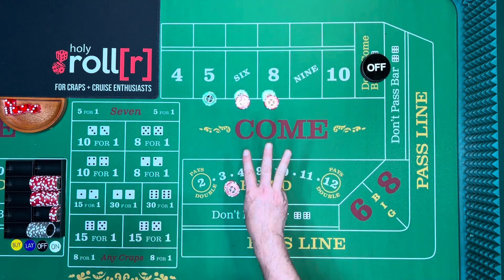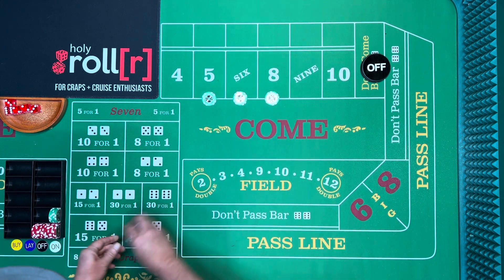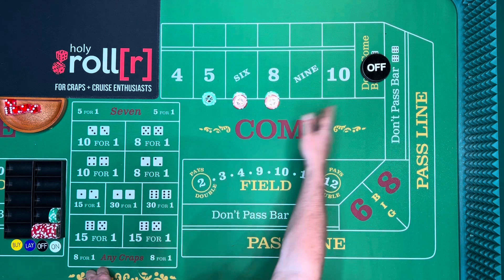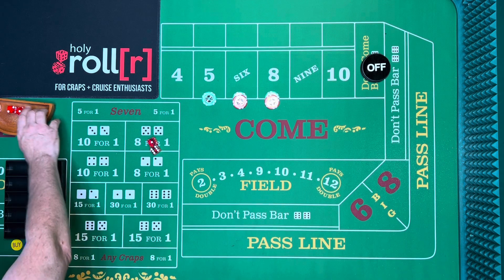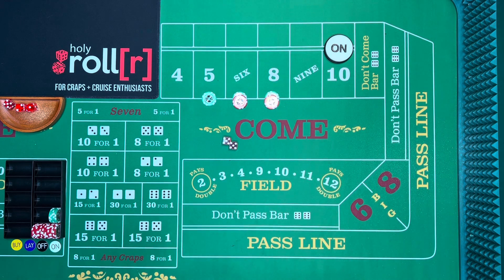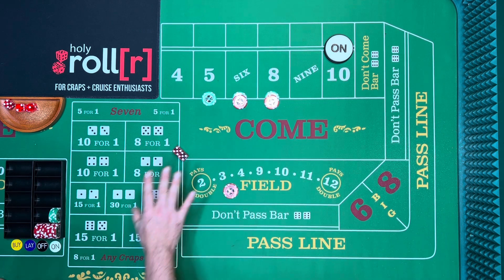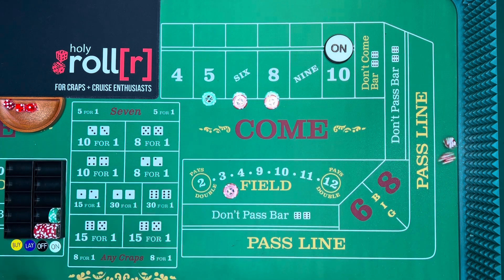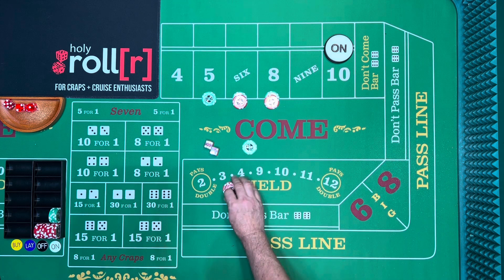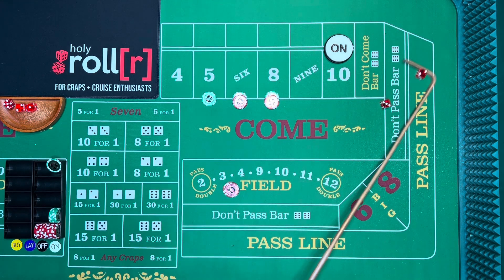Bankroll set at three hundred dollars. We go up on five, six, and eight at twenty-five, thirty, and thirty — they all pay thirty-five. The puck is off, so we wait for a point to be established. There's a ten — the point is now ten. We put ten in the field. There's an eight on the first roll, so the field loses but the eight pays twenty-five. We put that back.